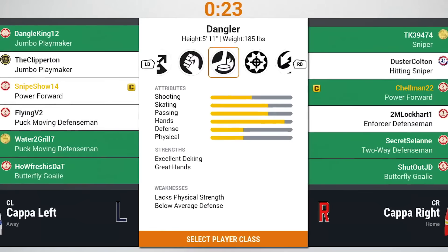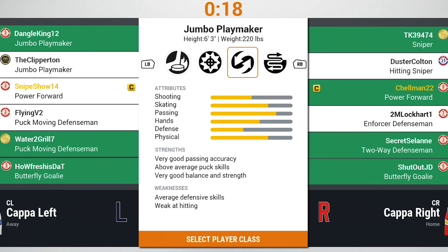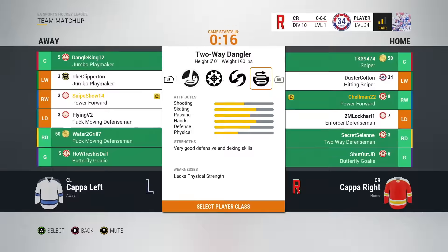Four new player classes open up new styles of play for your team. With 18 classes to choose from in total, you'll now have more options to fine-tune your optimal strategy on the ice.